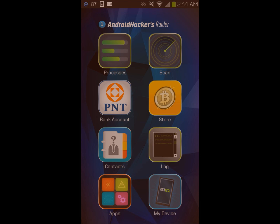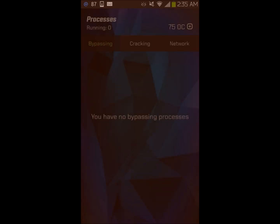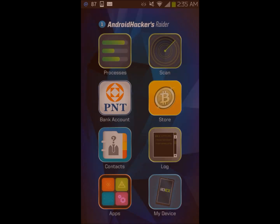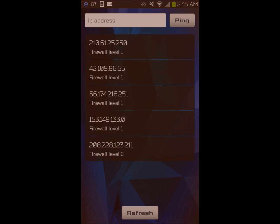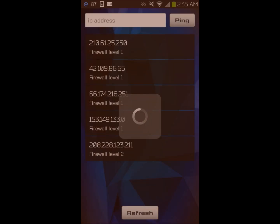Alright, so when I first made an account and everything, I named my account Android Hacker, and now it just brings us up to these buttons, so let's see what they do. Let's check processes — bypassing — okay, don't want to buy. Scan... and it's tapping on — yeah, sure, see what this does. Process added.